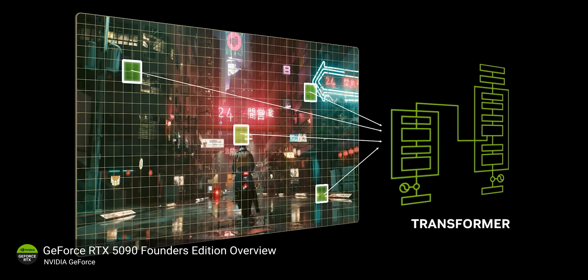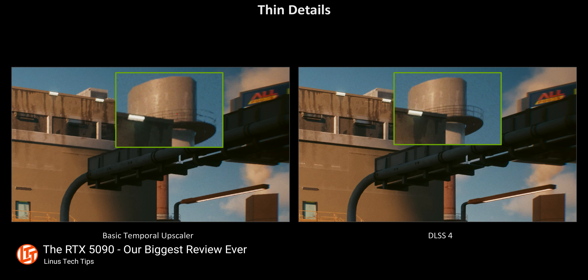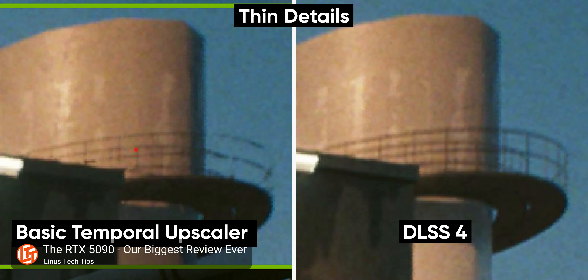This is positioned as a gaming card, so let's talk about the AI that makes games run better. DLSS 4 is a massive overhaul from DLSS 3 — it switches from a CNN model to a Transformer model. What it means in practice is that DLSS 4 allows for better image quality at the same settings, with some caveats. Of course, it's the 50 series, so there's going to be caveats.